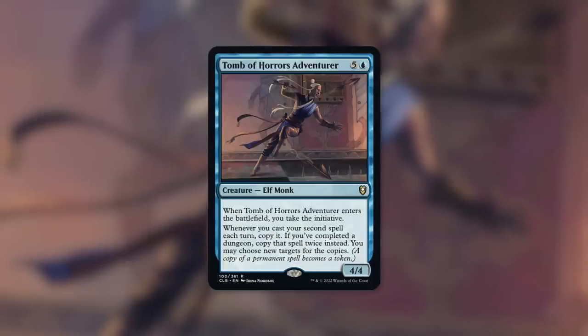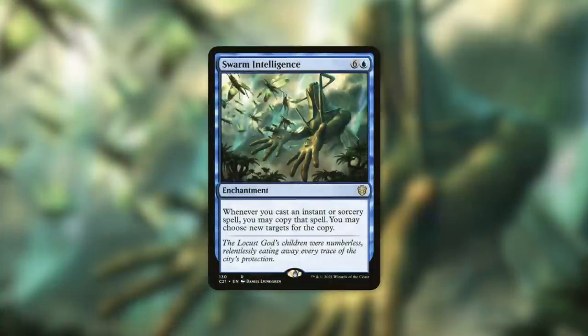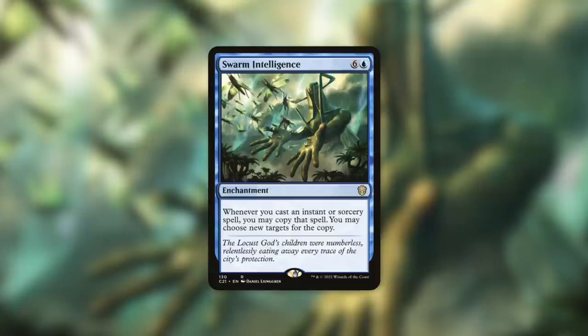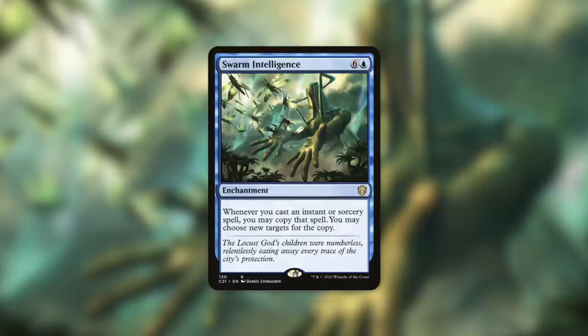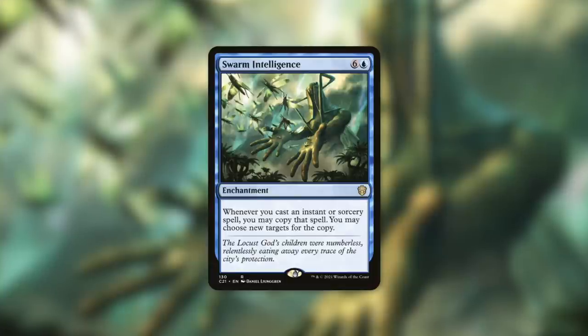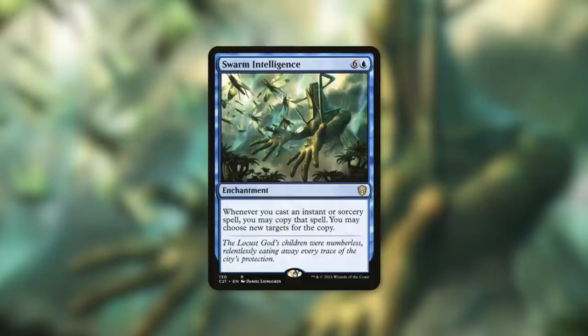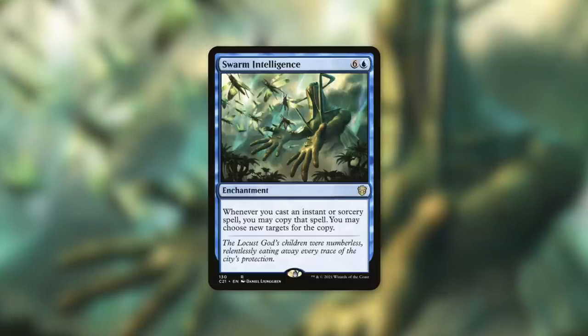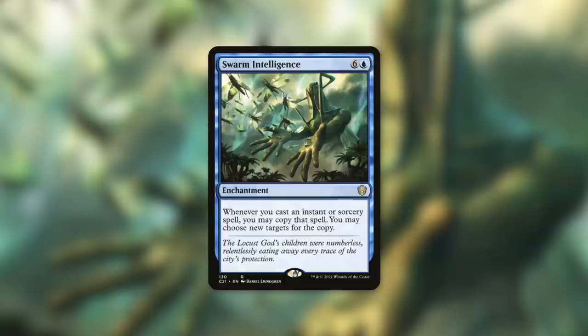The first comparable card that came to mind is Swarm Intelligence, an enchantment for six and a blue that says whenever you cast an instant or sorcery spell, you may copy that spell - you may choose new targets for the copy. When it comes to a permanent that copies spells, this is usually what I think of. But can you imagine copying Swarm Intelligence if it's your second spell with Tomb of Horrors Adventurer in play, or tripling it if you've completed that dungeon? You'd be getting so many copies of every instant or sorcery.